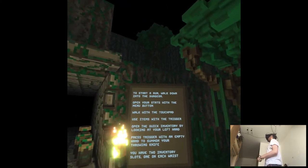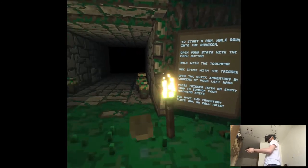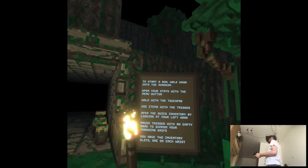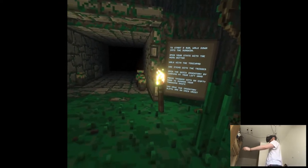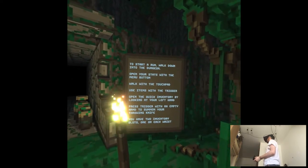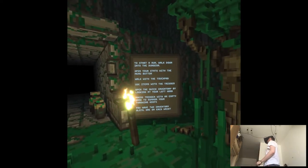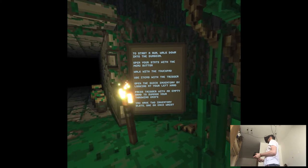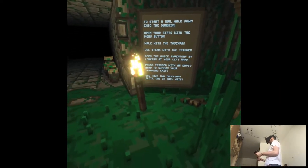To start a run, walk down to the dungeon, open your stats with the menu button. Walk with the touchpad — those are the controls but I don't think for the Oculus. Open the quick menu by looking at your left hand. Press trigger with an empty hand to summon your throwing knife. You have two inventory slots, one on each wrist. Use items with the trigger.